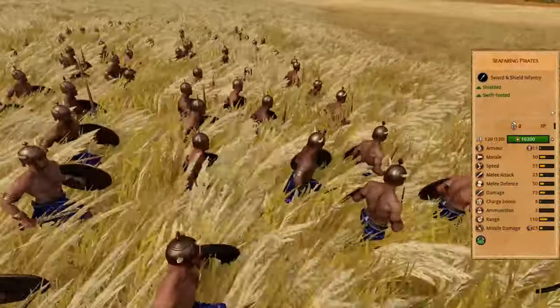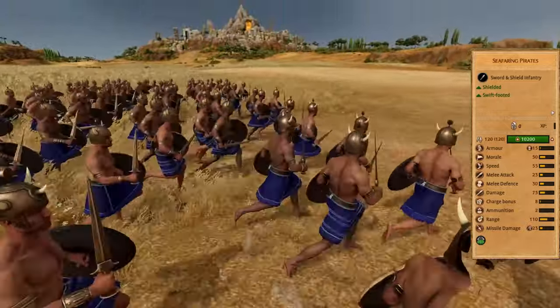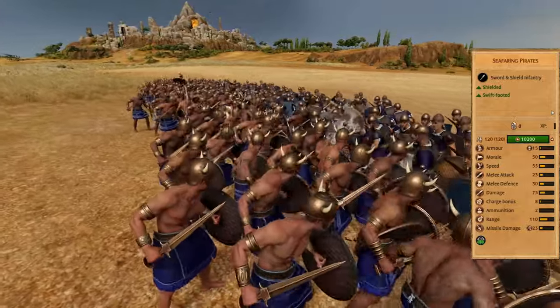Seafaring pirates are versatile. I would use them in sieges as a backdoor commando, as they can quickly reach walls and block arrows with their shields. Or you can use them like sword skirmishers, throwing your javelins before charging at the opponent.